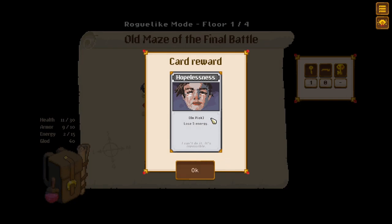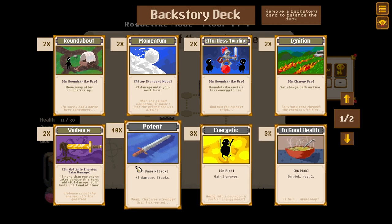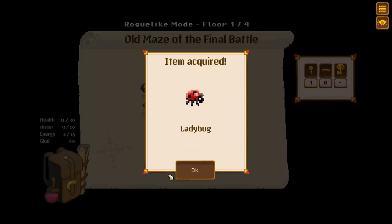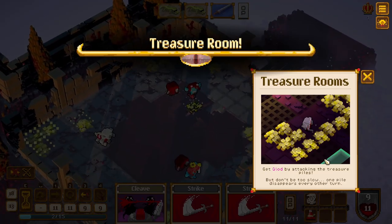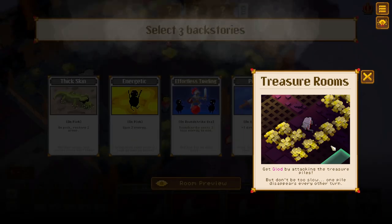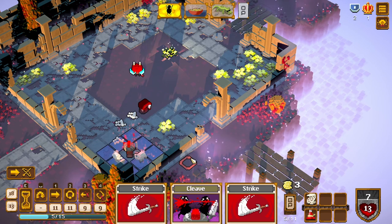A hon pick — lose five energy, hopelessness. Remove a backstory card to balance the deck. Let's get rid of some potence — we don't really need that. Item required — ladybug. Nice. Treasure room! Get gold by attacking the treasure piles, don't be too slow — one pile disappears every other turn.